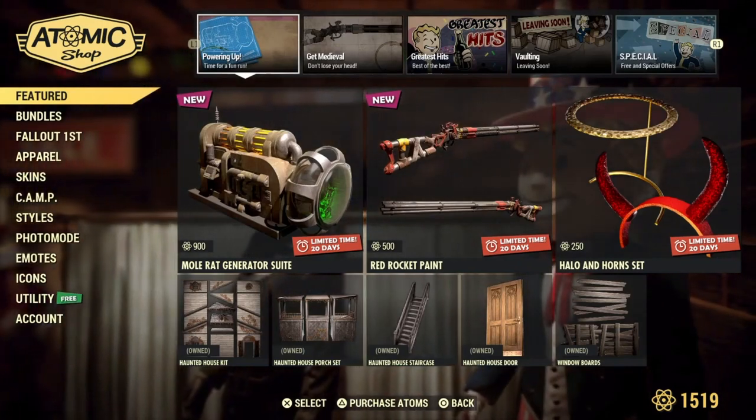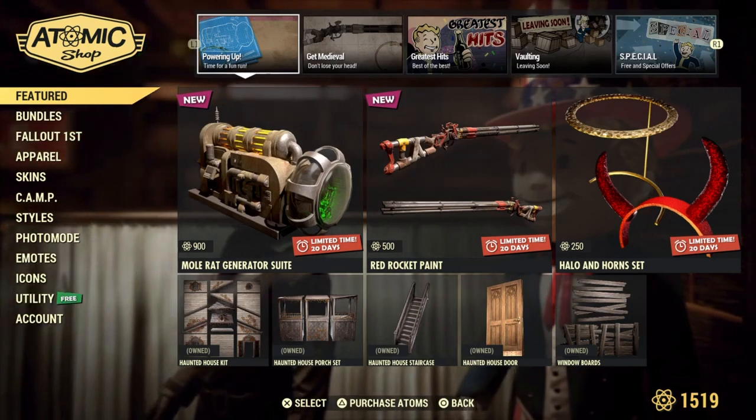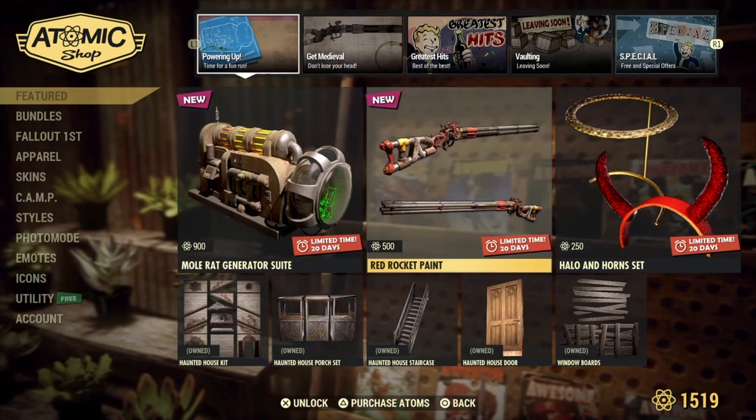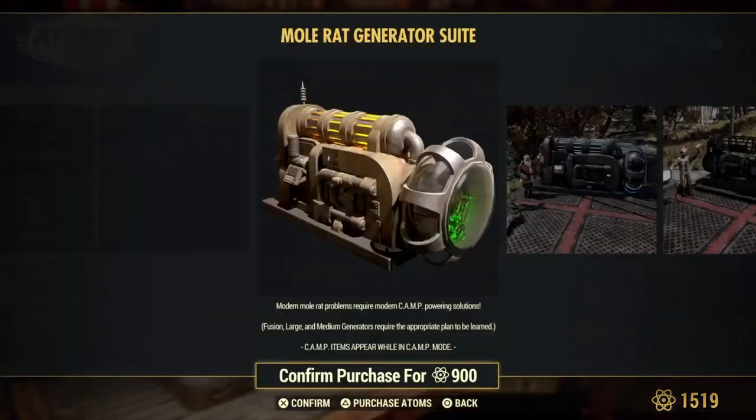It's Tuesday, which means it's time for the Atomic Shop update. No new bundle today but two new items and one returning.